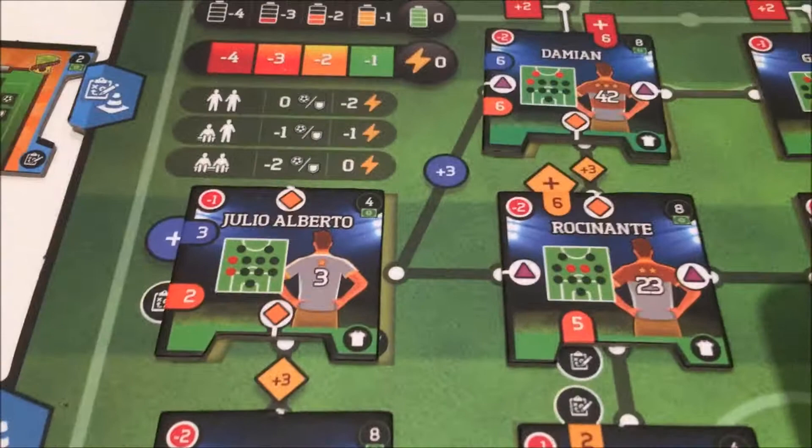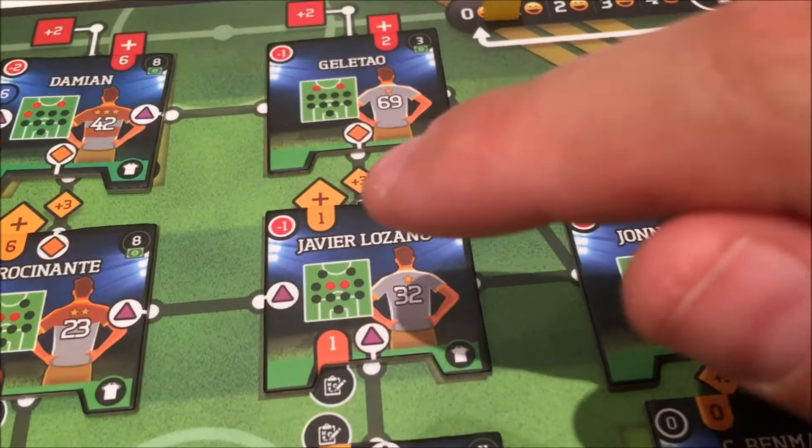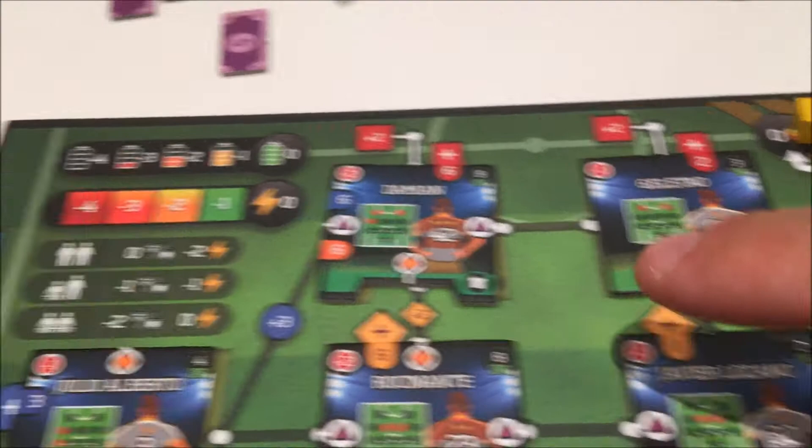And then my attack. Bear in mind we get a plus two bonus for diamonds: Julio Alberto becomes huge — plus two bonus for diamonds, so extra four. Rocinante: six, seven, eight. Lozano: nine, ten. Johnny Utah: eleven — twelve, thirteen. Damian: fourteen, fifteen. Fifteen extra points on my attack from that coach alone — so all of a sudden that goes right around to forty-five.